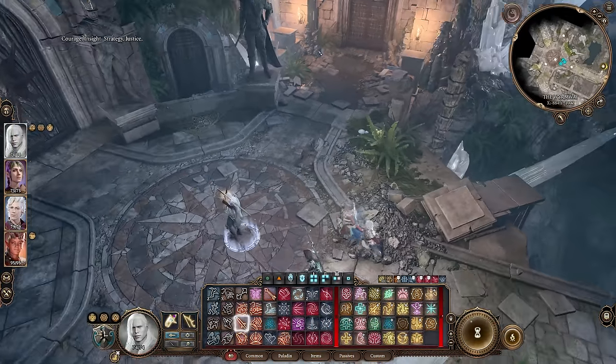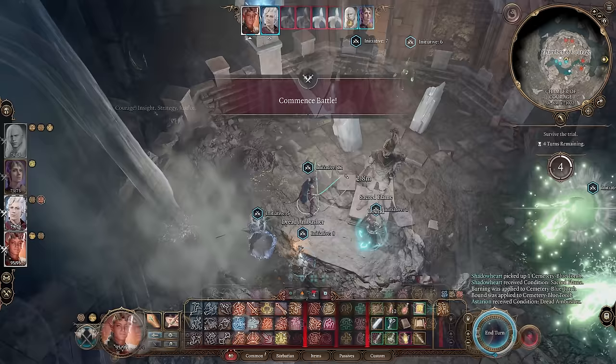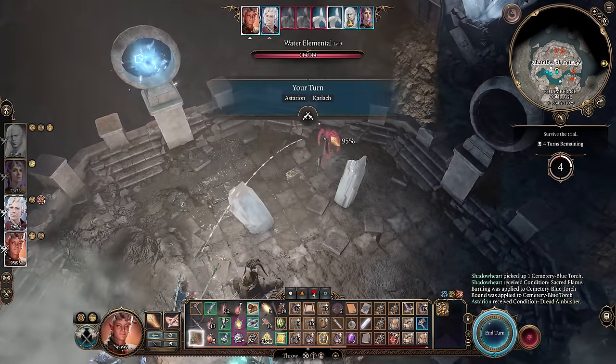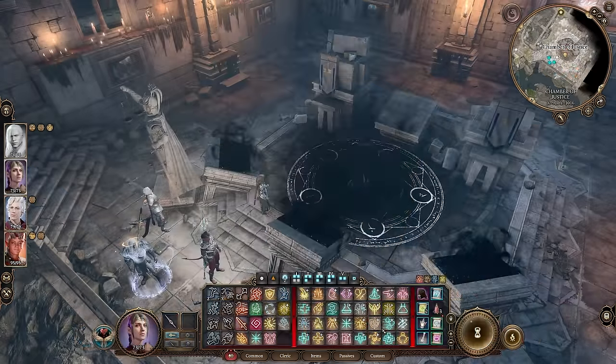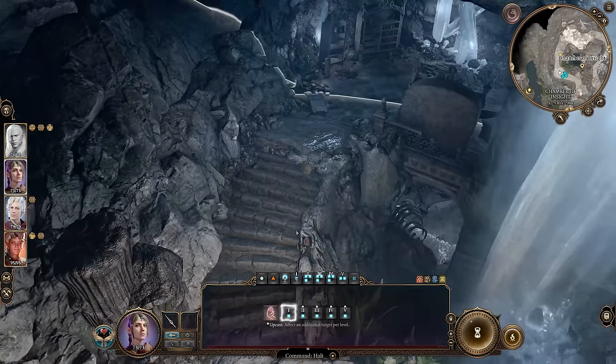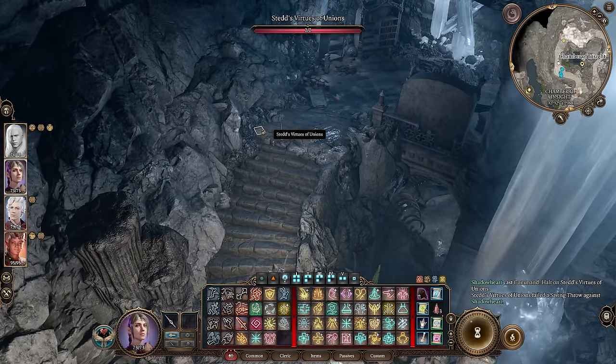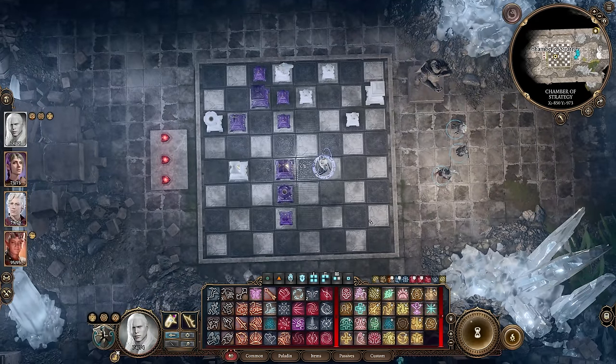Beyond the hall leads to a room with four statues and four chambers, each with unique trials. The Chamber of Courage, a room where you must survive for four turns. The Chamber of Judgment, where you must determine what happens next in the story told by paintings. The Chamber of Insight, where you must slay one of three who would lead Baldur's Gate to ruin. And the Chamber of Strategy, where you must perform a checkmate in two turns.